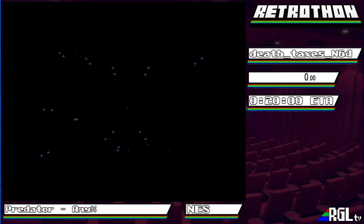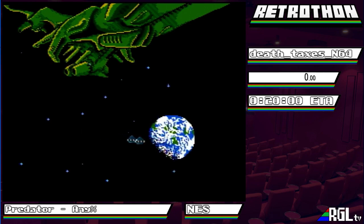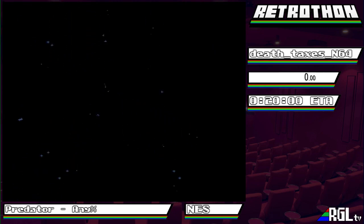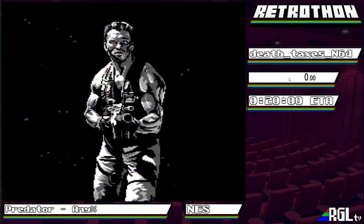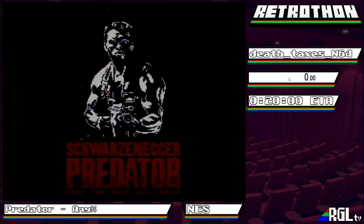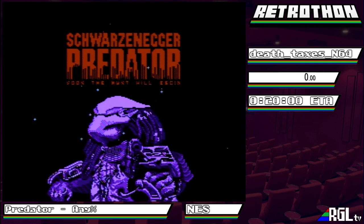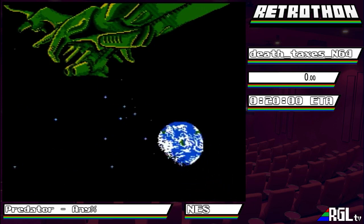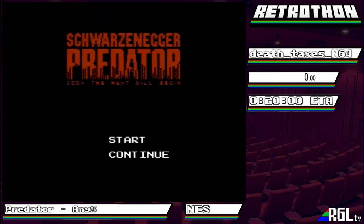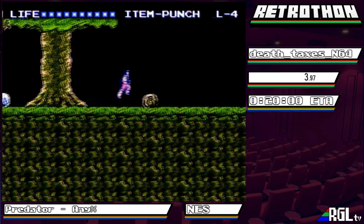Hey, what's up RGL! Getting ready to do Predator for the NES. This game was also released on Famicom as well as the Commodore 64, but that was a completely different version. The Famicom version has a few extra, more difficult levels so it makes the run a little bit longer. So we're playing on the North American release here. Let me just get my timer set and we should be ready to go. We want to hit continue to start the speedrun because it skips a little bit of a cutscene at the beginning.